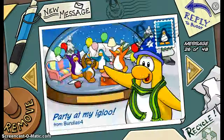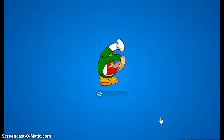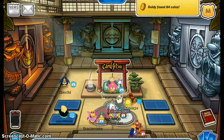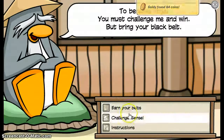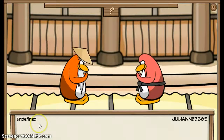Now let me just find it here. Okay, now it just loaded — that means someone joined the game. Now I click, go there, and I click on Sensei.